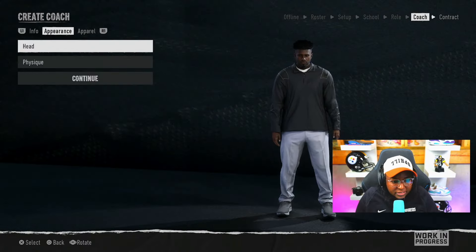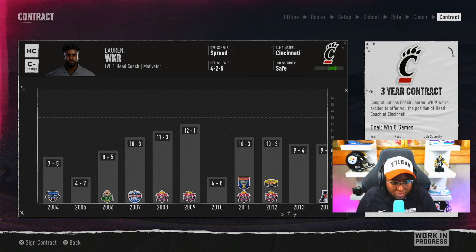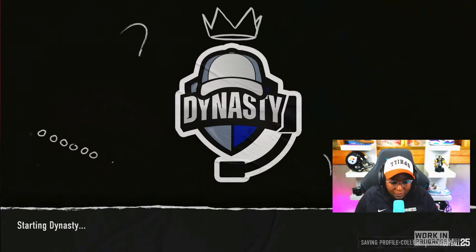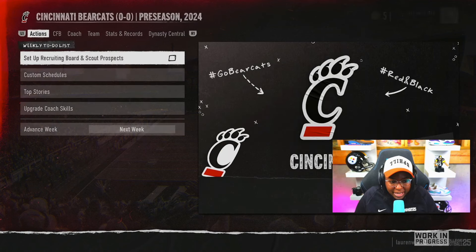Congratulations — it's time to sign your first coaching contract. Make sure to pay attention to the expectations of the role. Our grade is pretty much the same as the coach that was in this position before us. The only difference is we're starting at level one and they were at level 24, so I really like our odds to be a way better coach. It's got our record dating all the way back to 2004, the bowl game appearances. We signed our contract — it's a three-year contract. Our goal is to win eight games — I think we can make that happen.